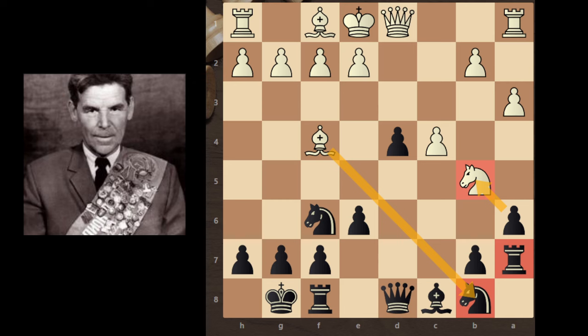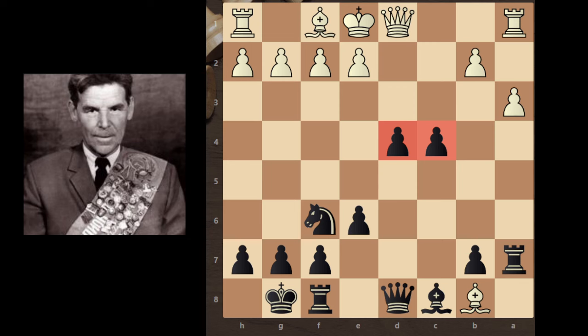And after a takes knight, bx knight comes and material is equal. So Rashid takes this knight — a takes knight, bx knight — and now pressure is on the rook. So pause the video and think what is the next move of Rashid. If you find the move, congrats. So Rashid didn't move his rook and instead takes this c pawn.